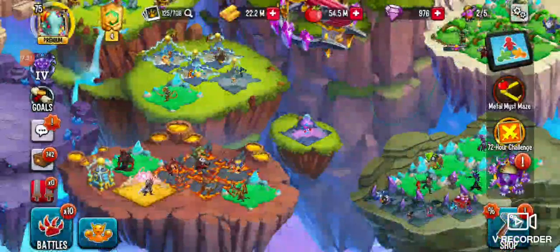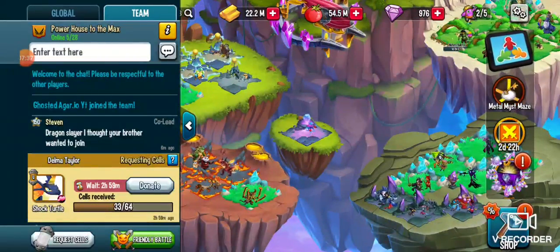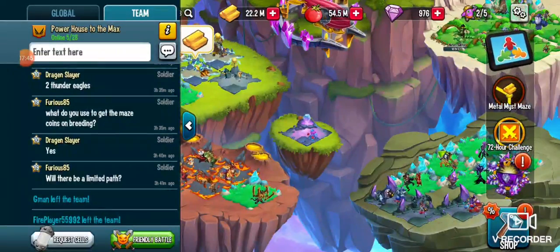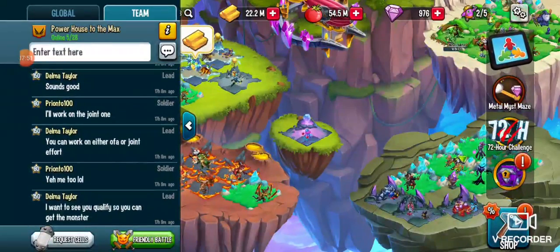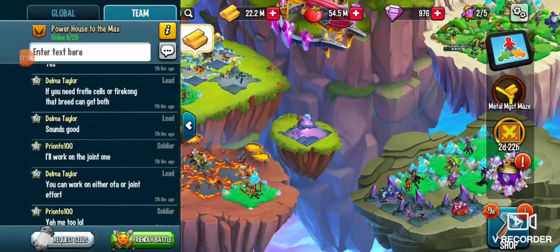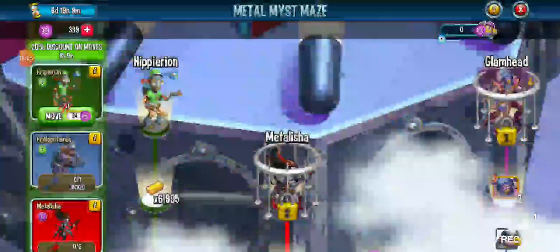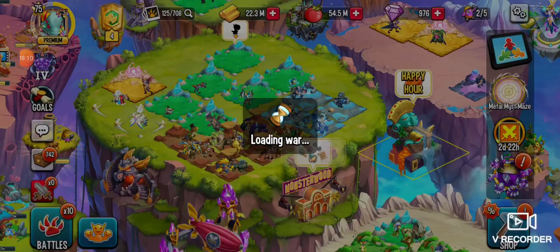Hey, am I not — this is a good team! Holy moly, this is a good team! Why am I not eligible for war yet? Is that dragon slayer on the top? He has a cane.